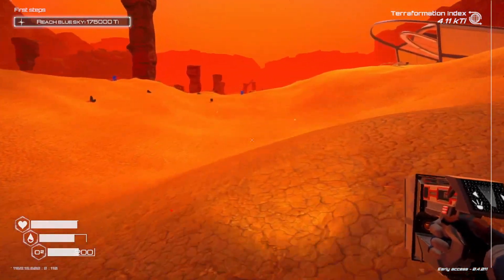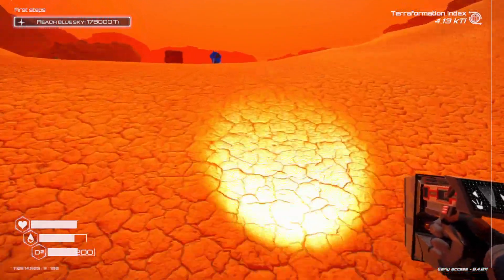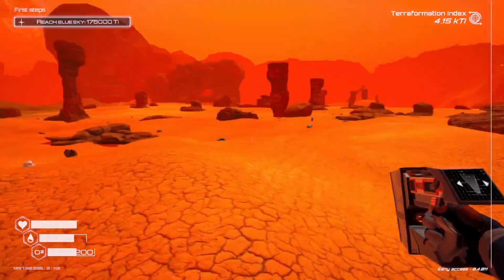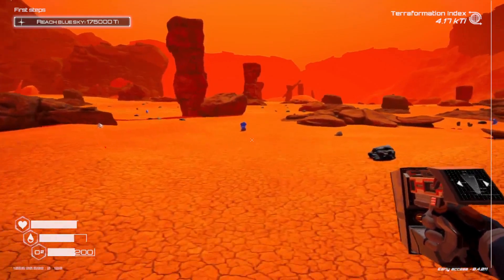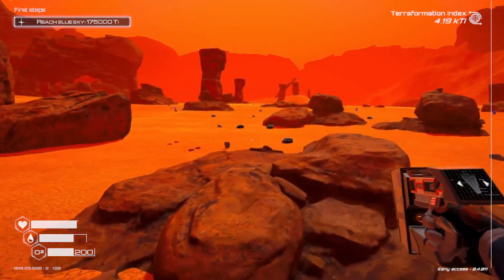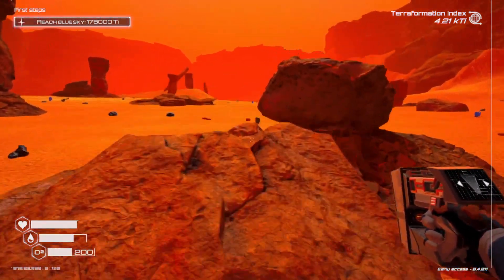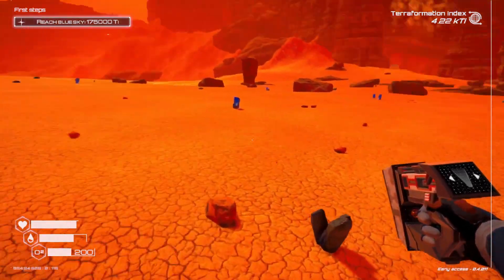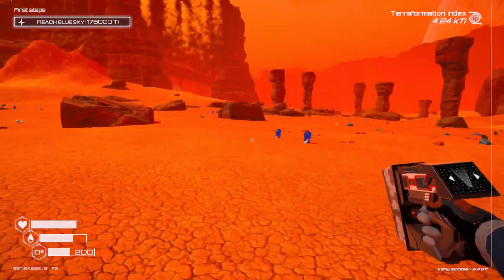So this is what aluminum looks like in the wild — very shiny, very reflective. Also, for the first hour to hour and a half of the game, I would strongly recommend hoarding as many food packets as you can find, since to make the veggie tube it actually requires quite a few air index points.